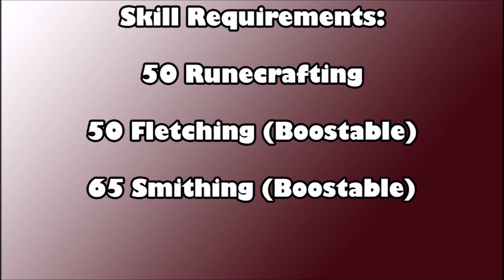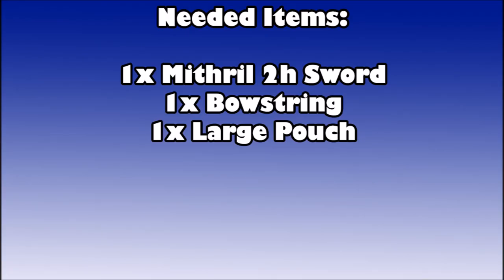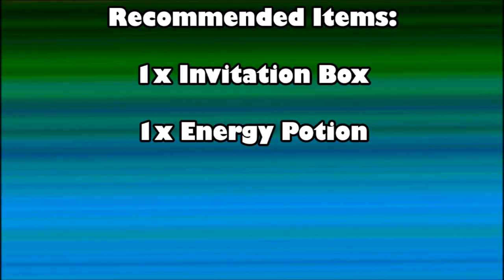So if you're almost there, don't worry — you can boost to get those skills when you need them. For items you're going to need: one Mithril two-handed sword, a bowstring, and a large pouch. Make sure that large pouch is fully repaired — if you examine it and it doesn't say degraded, you're all good. Some optional items that'll make this fast quest even faster are an invitation box for a quick teleport right outside Paterdomus, and an energy potion just in case you run out of run energy.